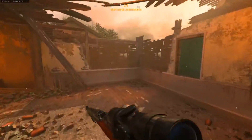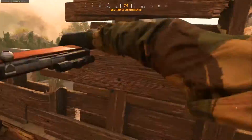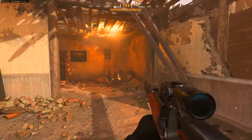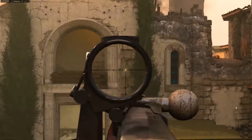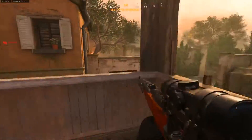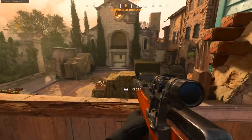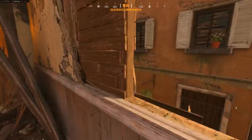Coming through this way takes us to the middle of the map where there are more destructible environments. The purpose of destroying them is it gives me basically a 280-degree view of enemies coming through there, as well as enemies up there. If this isn't destroyed I can just use these windows as a head glitch, but destroying it gives me more of a view while also giving me less cover — so destroy this with caution, because you're also more vulnerable.